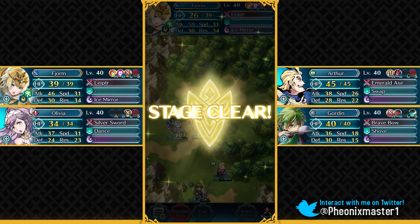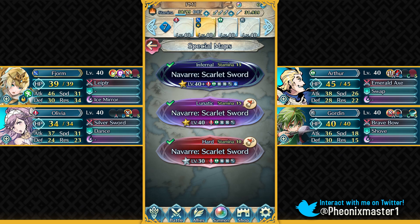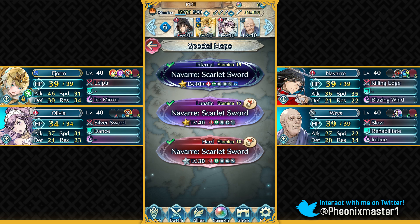I'm actually gonna Dance to Fjorm so we can see that flip at the end — and down she goes. So that was the Infernal difficulty map; it's relatively easy. Now let's get on to the quests which have come with this Grand Hero Battle. You have to defeat the enemy Navarre with your own Navarre, and you also have to use Alphonse to defeat him. So I'm gonna be doing the Navarre quest first, and it's actually pretty easy.